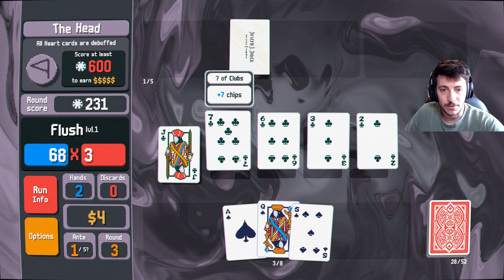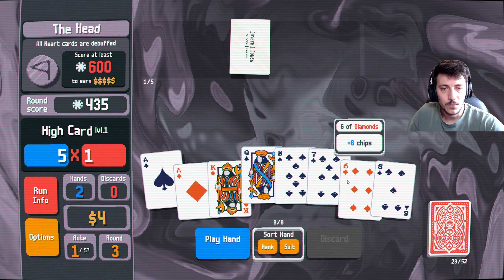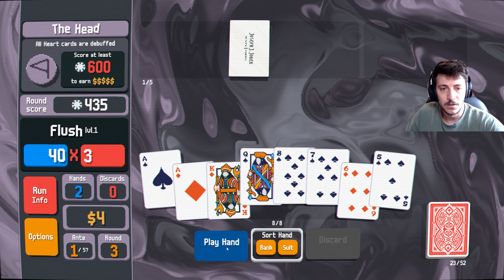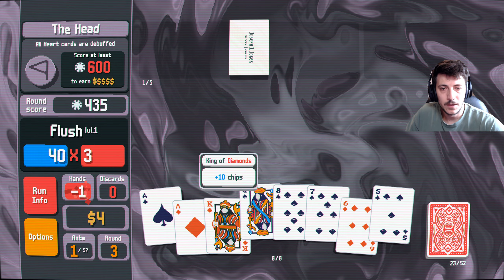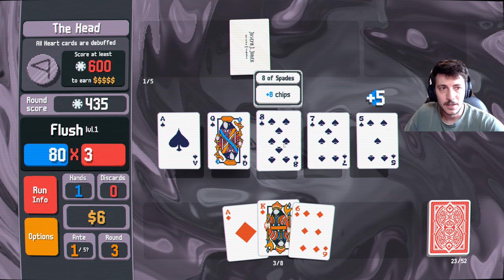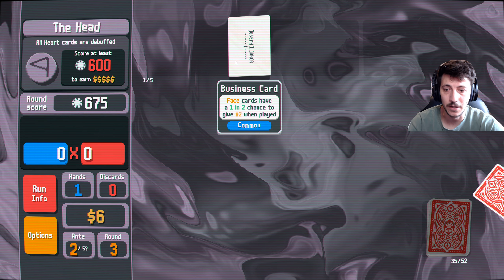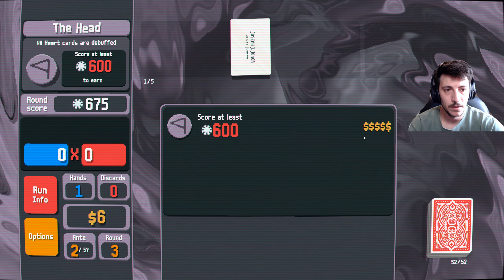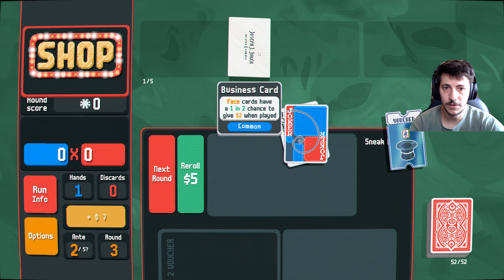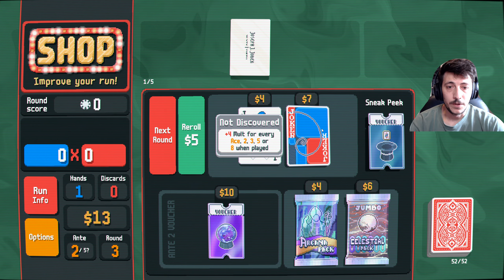All right, and we got another flush here. So we'll get some interest on that. Very good — this thing paid off! Five... seven, very good. Plus four molt for every ace, two, three, five — yes, let's do that.